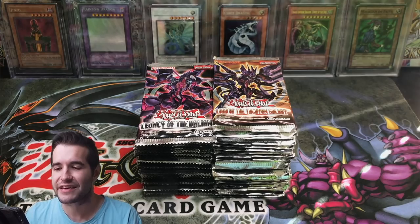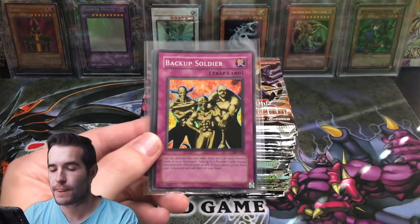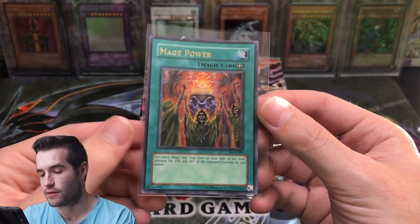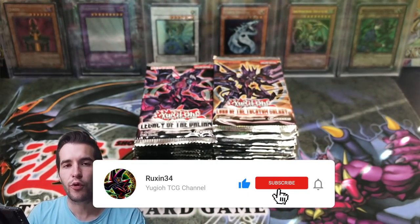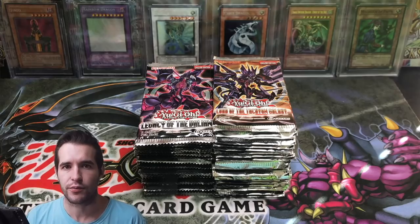We'll pretend like it's a battle against me so we can get some good pulls. For the giveaway for this video, we've got a Null and Void Super Rare, a Backup Soldier Super Rare from Pharaoh's Servant, and a Mage Power Ultra Rare from Labyrinth of Nightmare. All you have to do to enter is like the video, be subscribed, and let me know how many foils you think we're going to pull out of 49 packs.